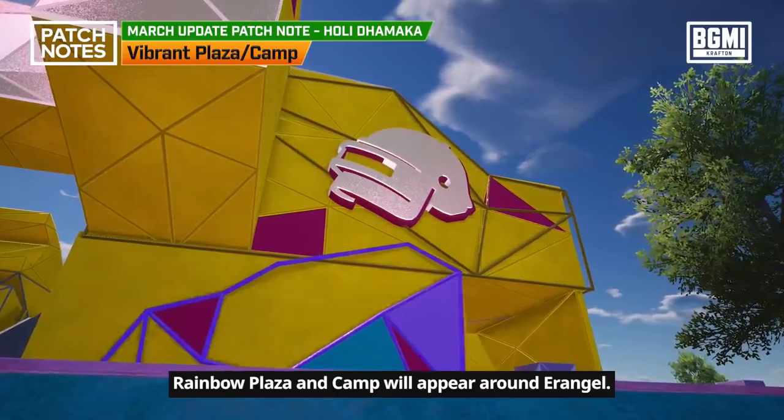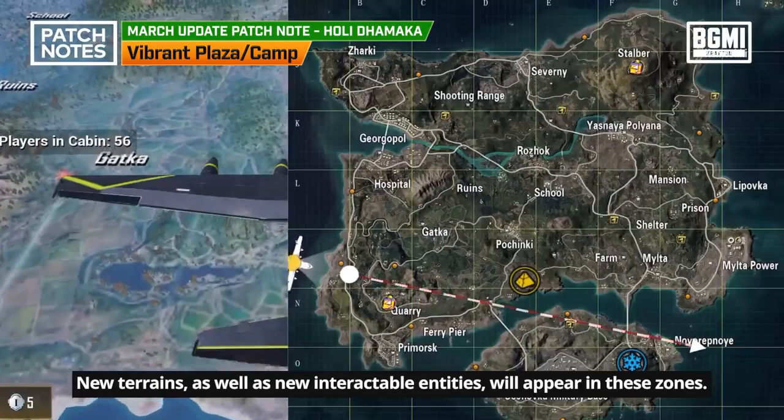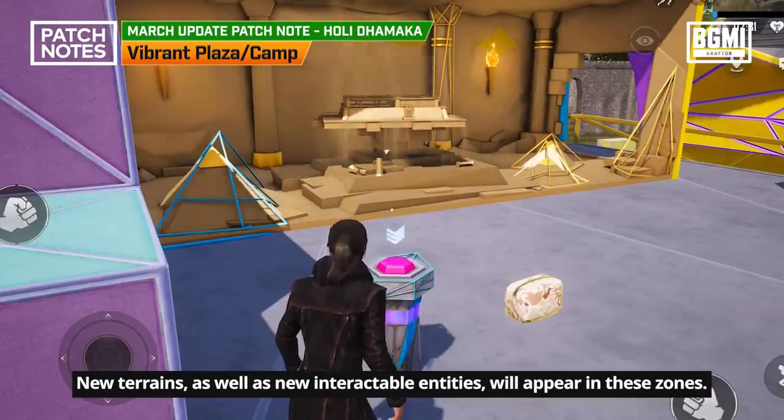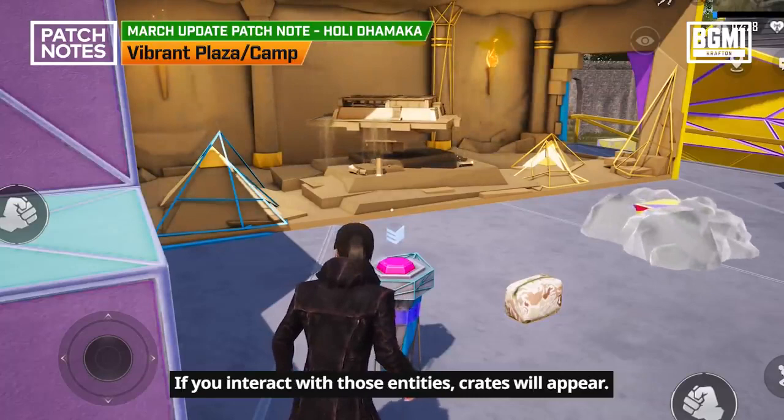Rainbow Plaza and Camp will appear around Erangel. New terrains as well as new interactable entities will appear in these zones. If you interact with those entities, crates will appear.